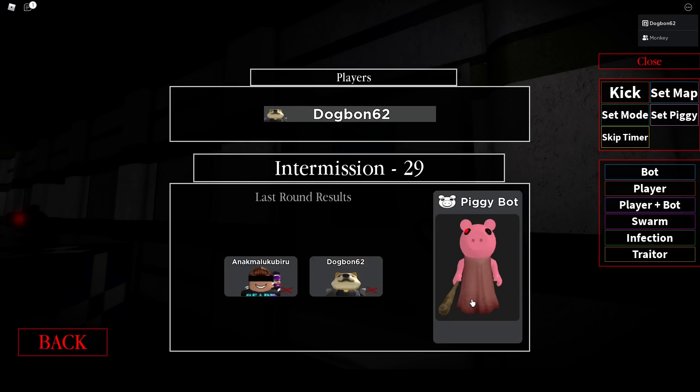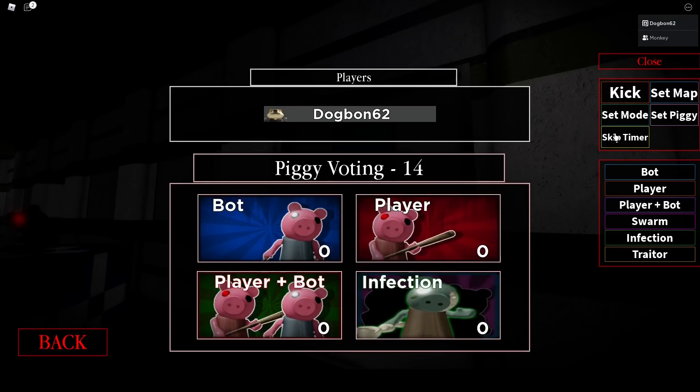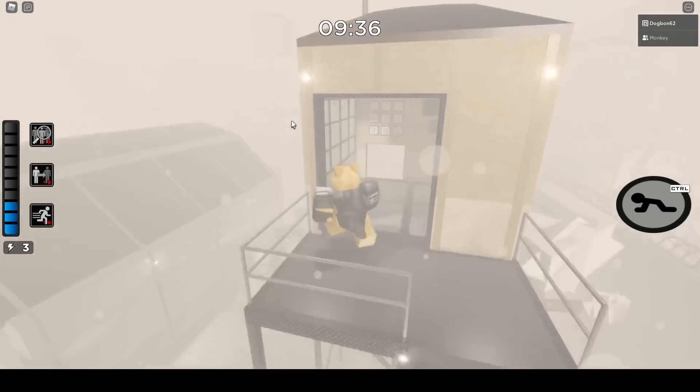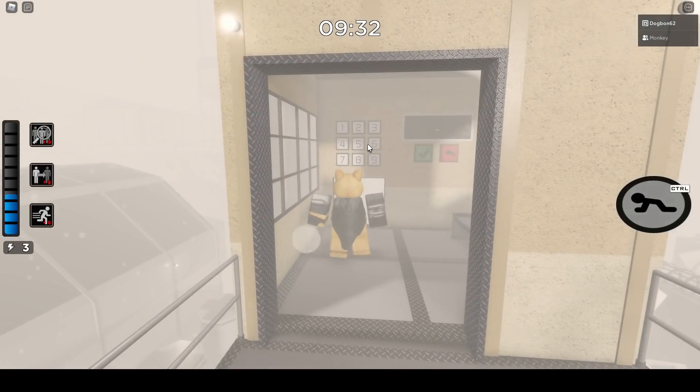What you have to do is escape Docks with Pony, not getting her, and then go to Camp. In Camp, you have to play Swarm Mode, and when you open the blue door in Swarm Mode Camp...